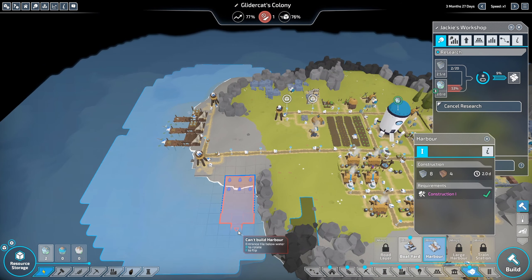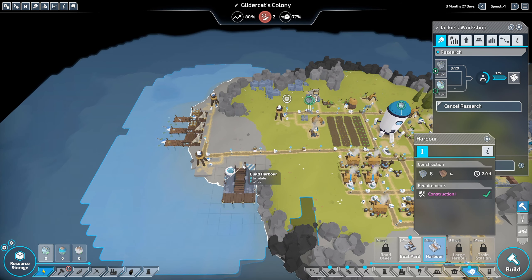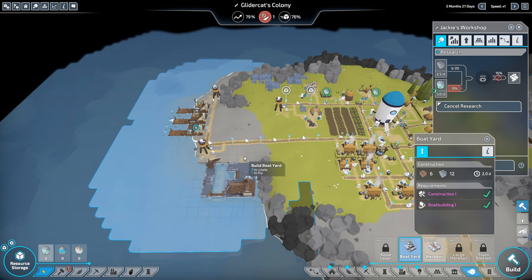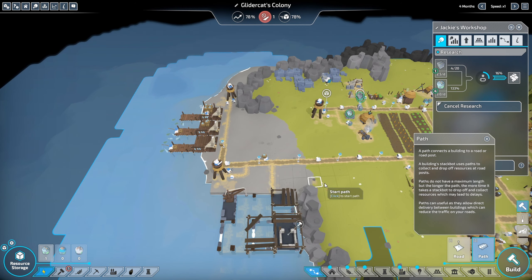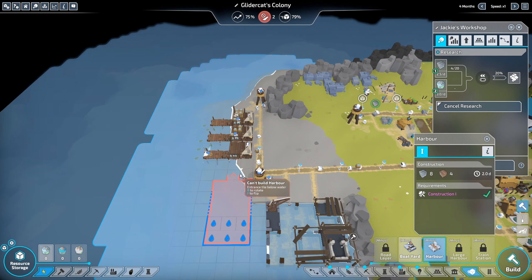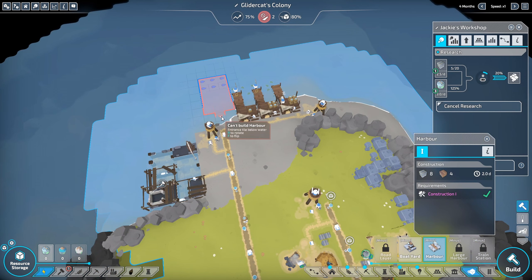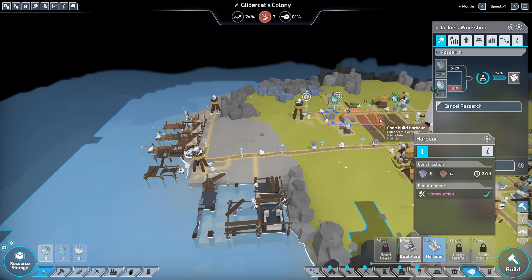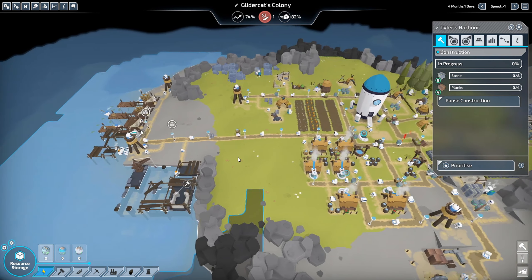Let's see if we can build the harbor - that's not too bad in size. Let me rotate it so the water part goes in the water. The boatyard is bigger but look at that - we're good! Let's definitely pop the boatyard there since it fits. Let's connect up a path, and then let's try placing the harbor - oh look at that, it actually works! That came out perfect - awesome!